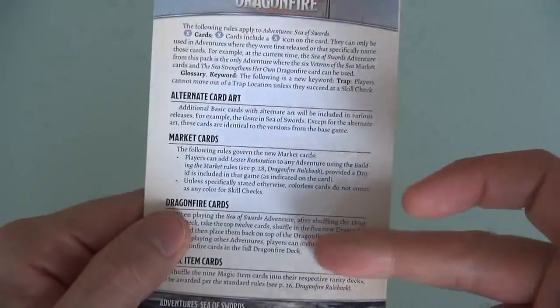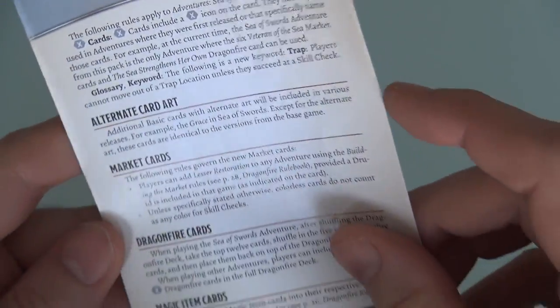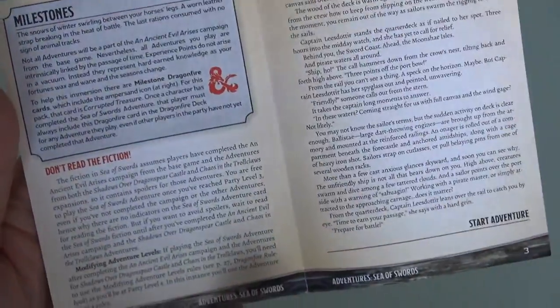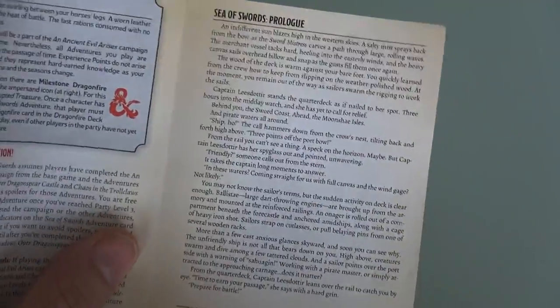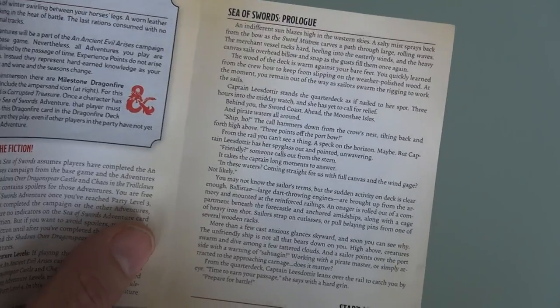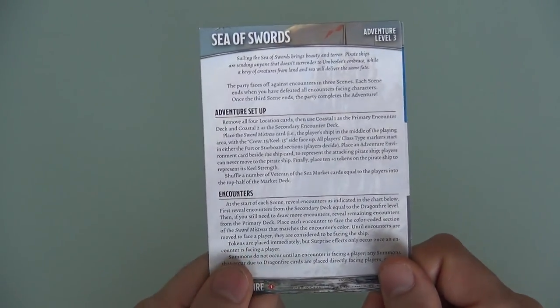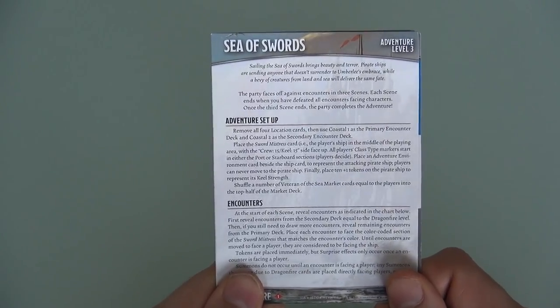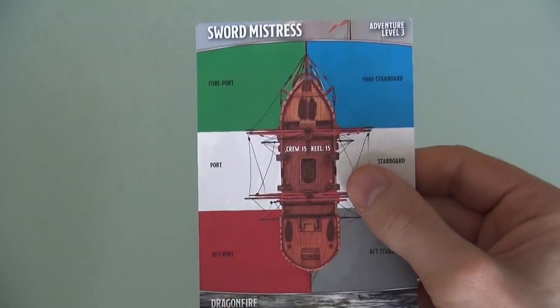We've got a rulebook for the expansion that describes the new trap keyword, how you mix and match things, how milestones work — which I've talked about in previous talk-throughs. And of course the storyline that continues on from the Troll Claws. I am not going to reveal the end in case you make it — all you've got to know is you need to prepare for battle on the high seas. The new adventure is probably the craziest, most complex adventure for Dragonfire or Shadowrun Crossfire. I've never seen anything quite like it because it comes with a board.